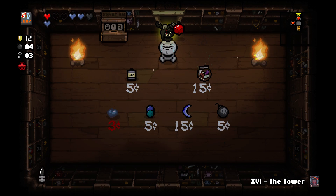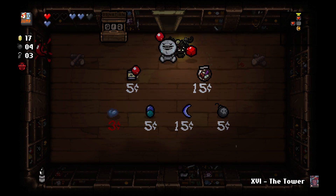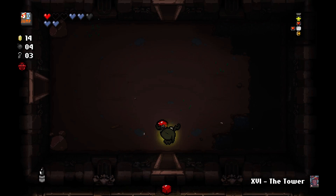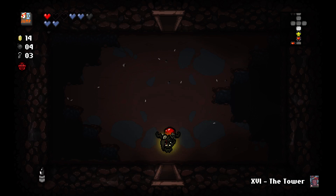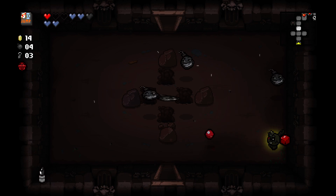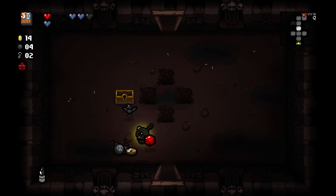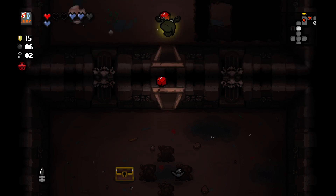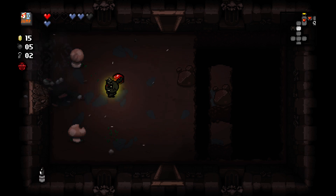I may as well go to the shop now and then just completely ignore it. Take another soul heart — that'll be good. I'll still attempt to use the tower for the tinted rock. Yeah, that'll get it — get me too, but that's fine. Six bombs — I'll go to the bedroom, see what's up in there.